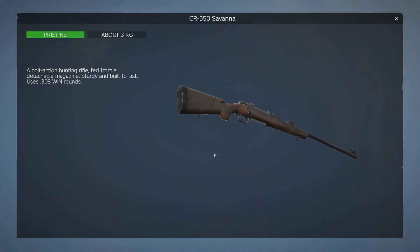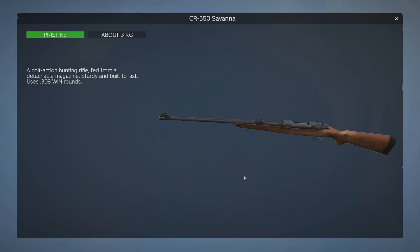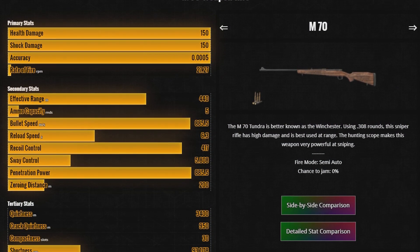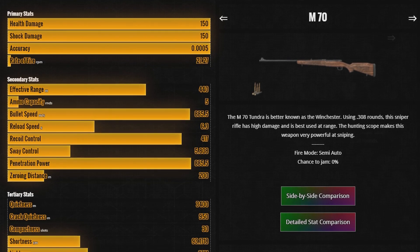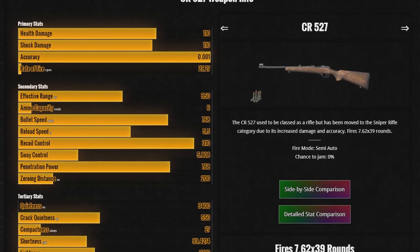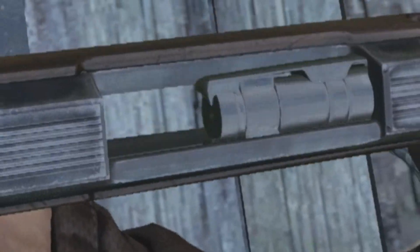The CR550 Savannah, otherwise known as the CZ550, is best described as a hybrid weapon that has some of the best stats of the M70 Tundra mixed with some of the best stats of the CR527, making it a fantastic weapon, but like all weapons in DayZ, it does come with some drawbacks.